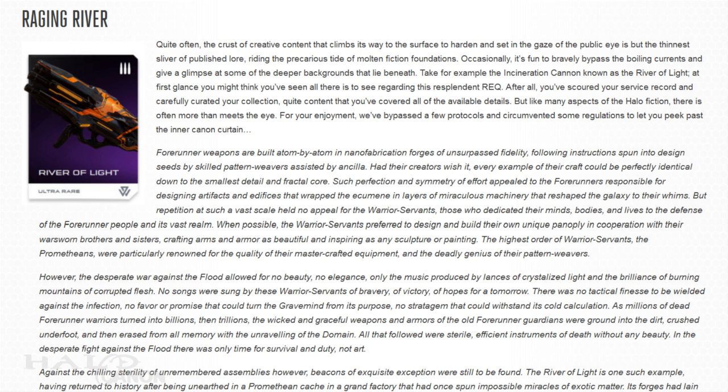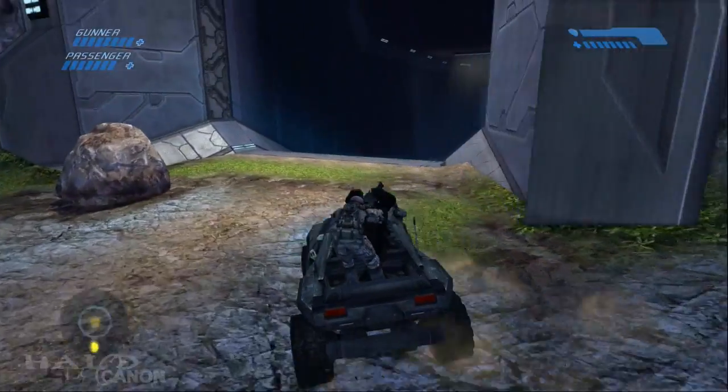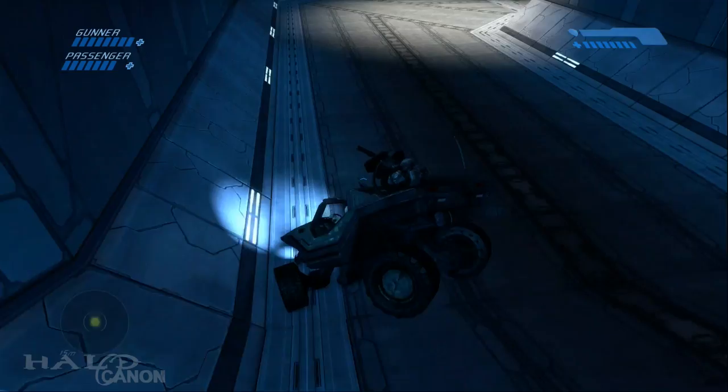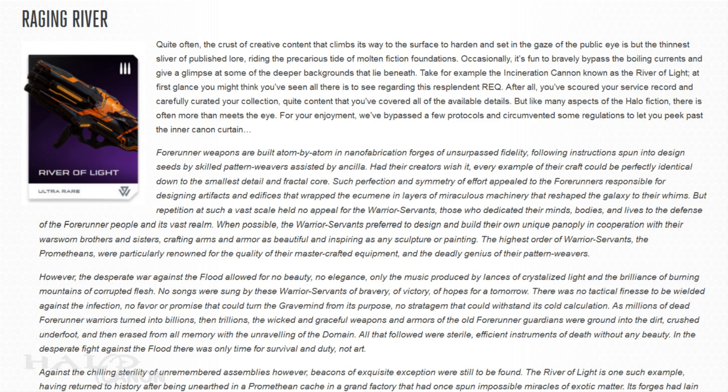After that we get a very lengthy description of River of Light, a specialized variant of the Incinerator Cannon. The description opens with a detailed account of how Forerunner weapons are built atom by atom. Intentional or not — though likely the former — this would seem to be a callback to the classic Halo novel 'Halo: The Flood,' where Cortana notes that Forerunner structures are perfectly symmetrical down to the atomic level. The description goes on to say that most Forerunners generally like their structures to retain a sort of uniformity; Warrior Servants, however, do not subscribe to this ideal but rather like to craft weapons and armor with their own distinct style.